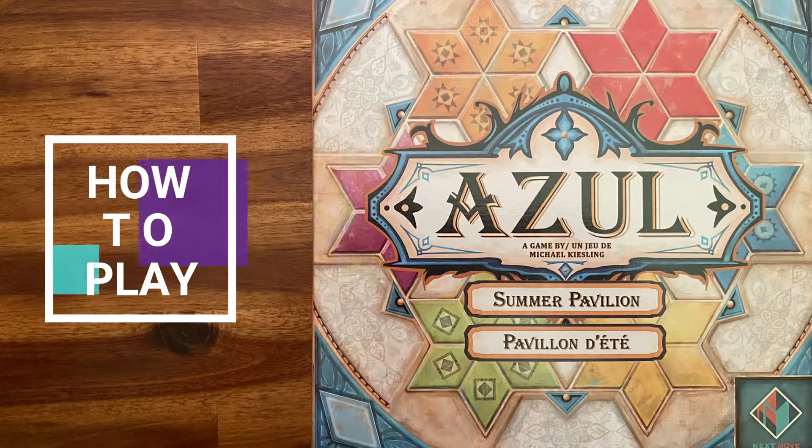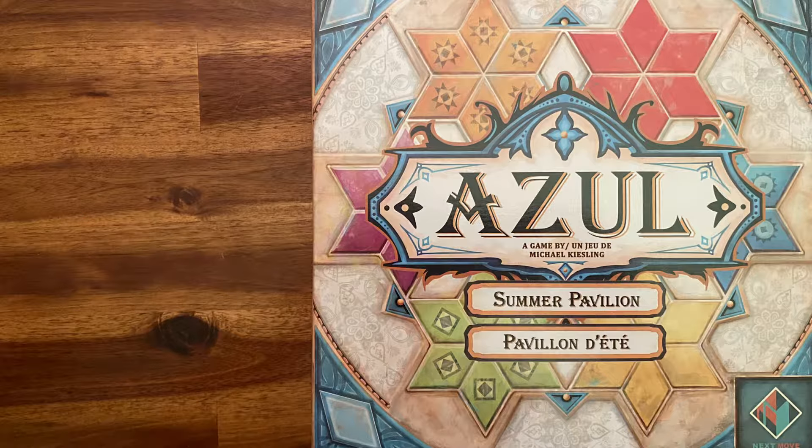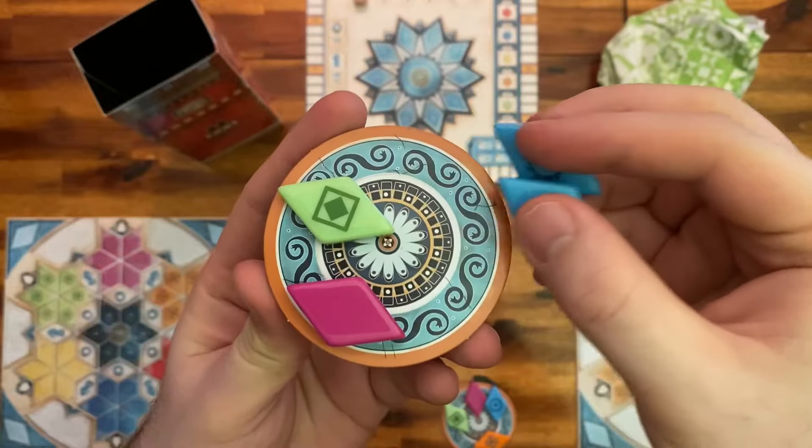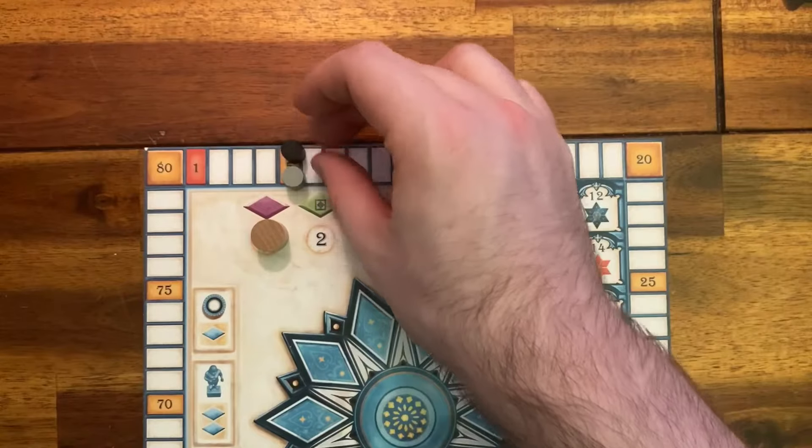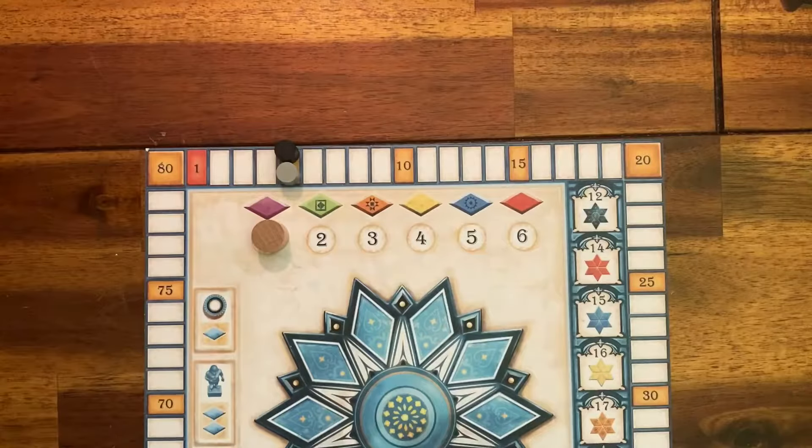Nick here, and today you will learn how to play Azul Summer Pavilion. This is a 2 to 4 player game with an average playtime of 45 minutes, and your goal is to score points and bonuses for cleverly laying tiles on your board.